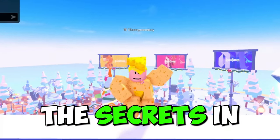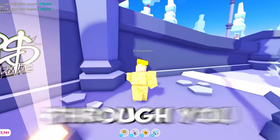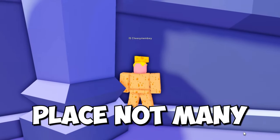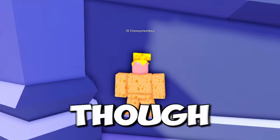I will now be showing you all the secrets in Please Donate you probably never knew. For the first secret, you will have to come to this part of the map. Once you glitch through, you will be introduced to this secret place not many people know about. You can even claim your own booth here — good luck getting donations though.